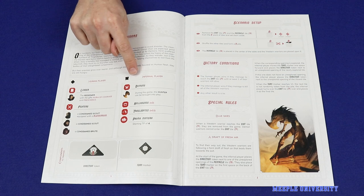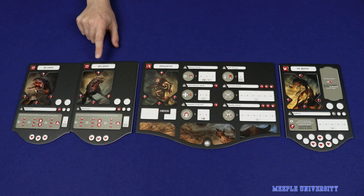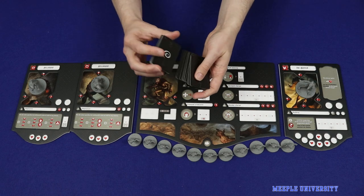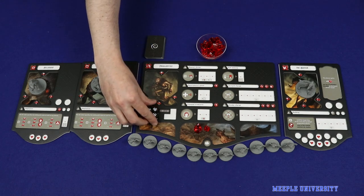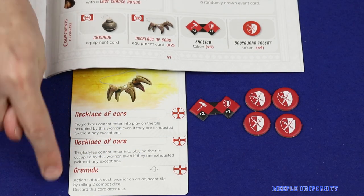The infernal player also gathers their characters, which will include one or more unique demons, may include some hellhounds, and will include a number of troglodytes. The large board holds the troglodytes, the two small boards with only three holes accommodate any hellhounds, and the other boards with more holes accommodate the demons. Take all matching minis ready for use. Shuffle up all of the black event cards and keep them nearby, as those are used only by the infernal player. Take all the Prima Materia crystals and take an amount based on what the scenario says is your starting quantity — in one scenario the player starts with four crystals. Finally, take the six destiny dice and place them in the designated area.